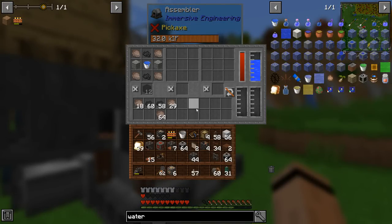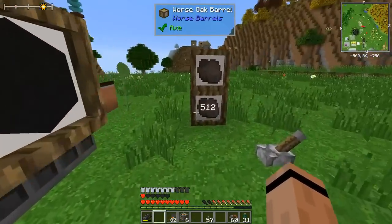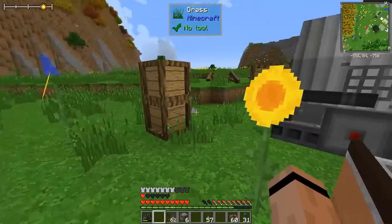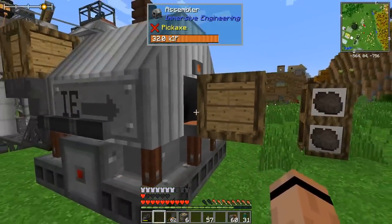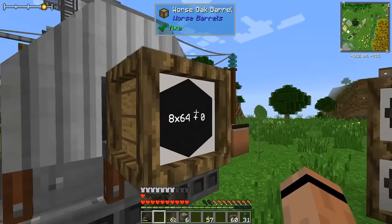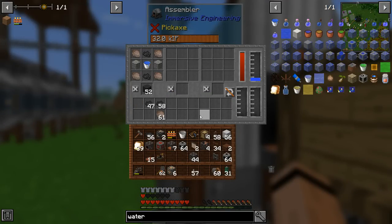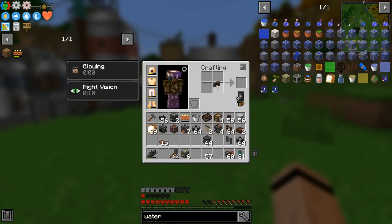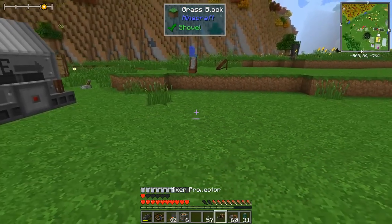I probably don't need any more bitumen — holy cow, this is a fun process! Turn it off. We're going to have to make drawers and drawers of this stuff, but at least I've got the process to assemble it. That was eight stacks right there. The assembler will just hold them in inventory while it continues. Next thing I want to make is a mixer — let me check the book.